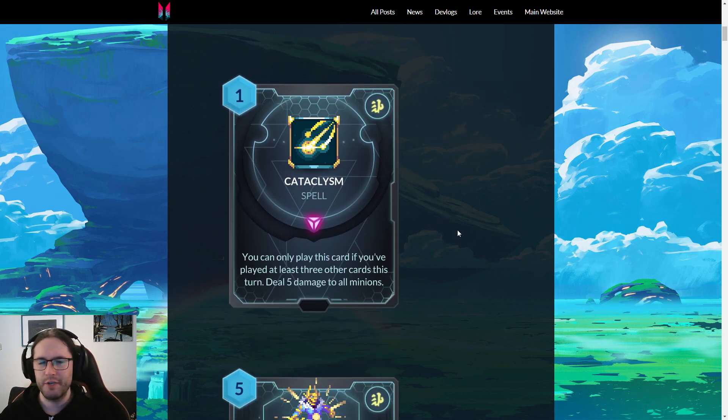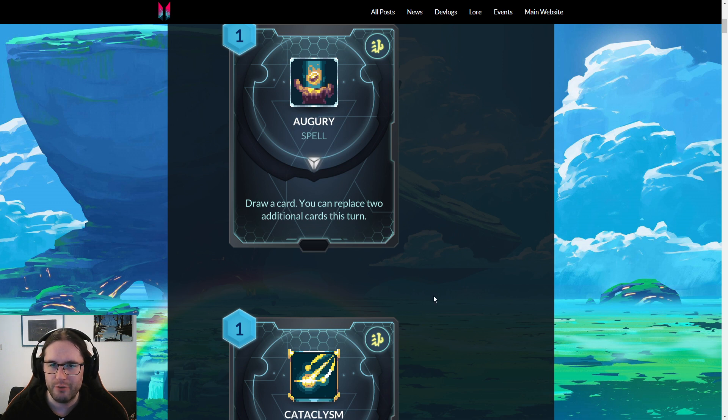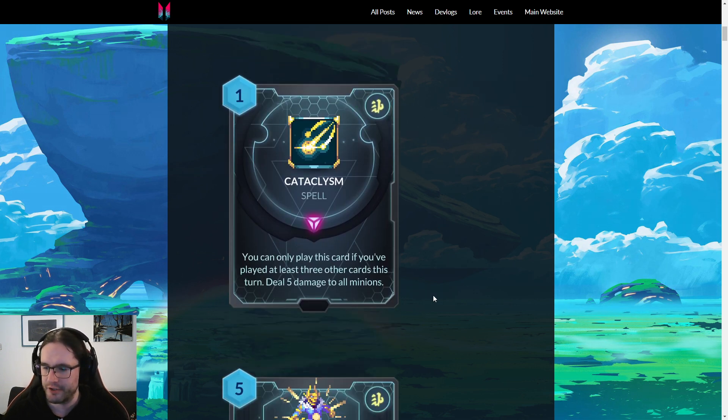Cataclysm — one mana, you can only play this card if you've played at least three other cards this turn, deal five damage to all. I'll admit when I first read this I thought it was better because I misread it — I thought it was if you played it as the third card. Playing three other cards and then this seems like quite a lot. We have this and Aerial Rift, and there's things like True Strike, so there's not really a lack of cheap spells. I'm told there's already a fatigue line or deck in constructed, and I think this will fit very well into that.